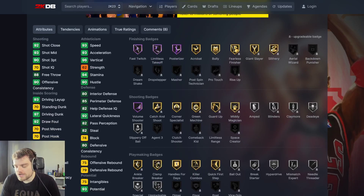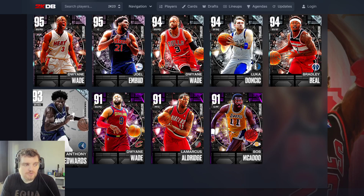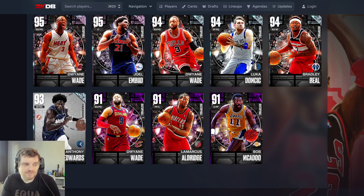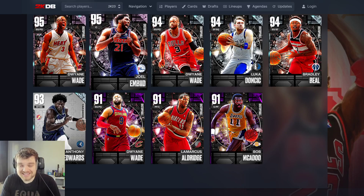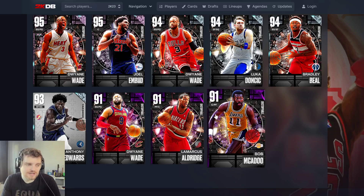If you have all the time in the world, go get Edwards. But this might be one of the most bang average takeover cards we have. This was a terrible week, man. Tony Parker and an undersized two guard who's basically the trail Spreewell — come on.